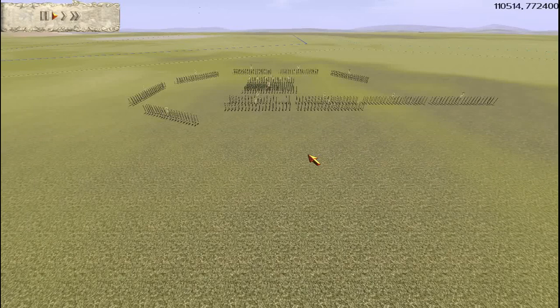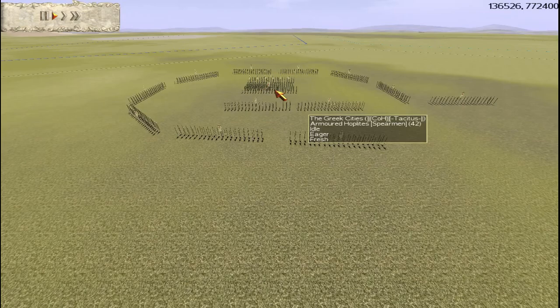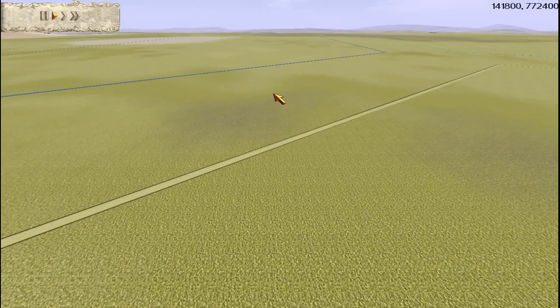Hey there, this is Piper and today we're playing some more Rome Total War. This is the second battle in the RV2 final between Sea Witch Tacitus and Greek Diomedes. If you haven't watched it, it was a victory for Tacitus. He's playing as Britannia and Diomedes is playing as Greece. Now it's Tac's turn to play as Greece and Diomedes will get his shot as Britannia.